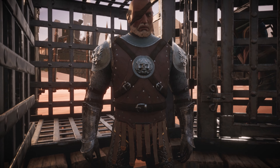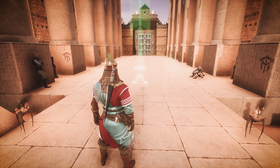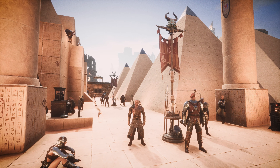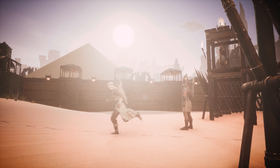Look out for the Captured Sellsword. In return for some treasure, he'll sell you banners to summon mercenaries. With these changes, purges are more immersive than ever, and a source of increasingly valuable loot and thralls as you push higher difficulties.